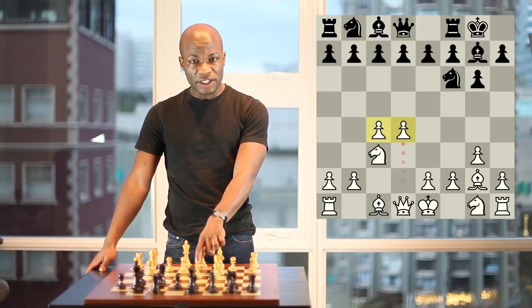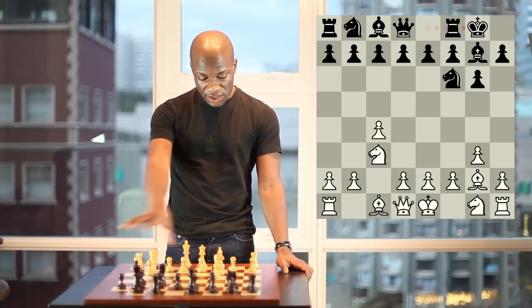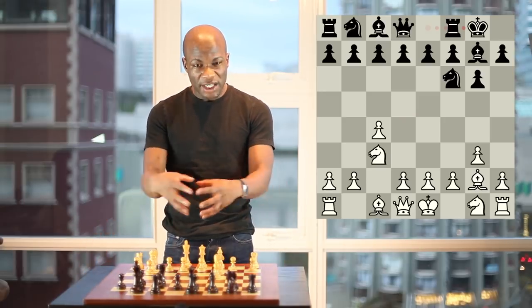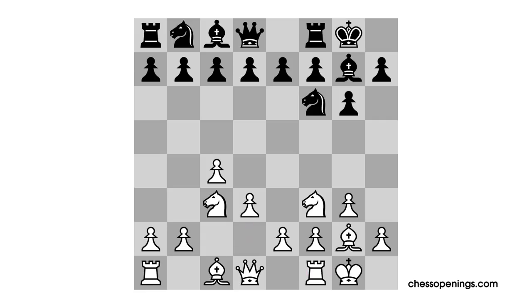However, Black now has a clear point of counterattack — he can counterattack the D4 point and hope to one day attack this center and the weaknesses left behind. Since White is aiming for an English opening, what he tends to do in these kinds of setups is build up his queen side attack first rather than seizing so much of the center. One typical plan is to complete development and then build up with moves like knight f3, castles, d3, rook b1, and then play pawn to b4, pawn to b5, starting to break down Black's defenses on the queen side, gaining space and stretching out.